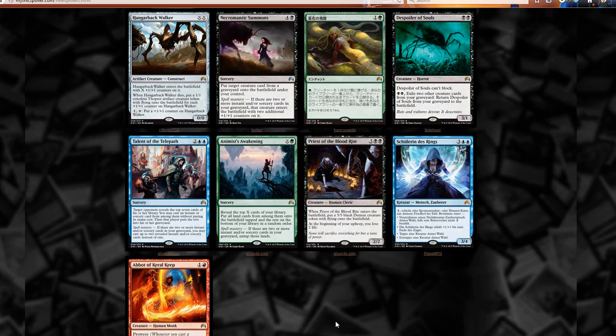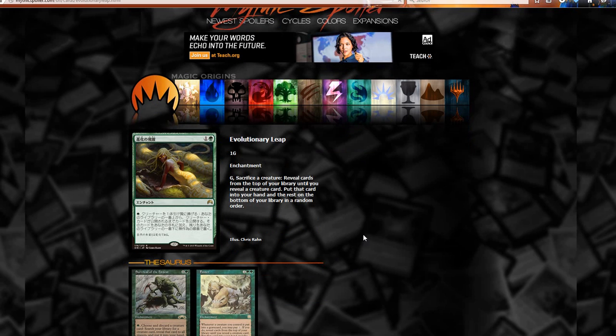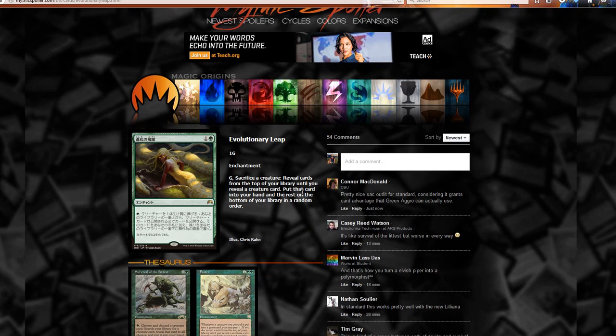Alright, Necromantic Summons — put target creature card from a graveyard onto the battlefield under your control. Spellmastery: if there are two or more instant or sorcery cards in your graveyard, the creature enters with two additional counters. We see one of these in every set. Here's one — I have to pull up the English on it — it's a green enchantment for two mana: sacrifice a creature, reveal cards from the top of your library until you reveal a creature card, put that card in your hand and the rest on the bottom of your library.